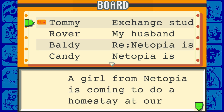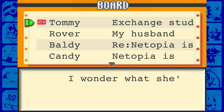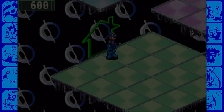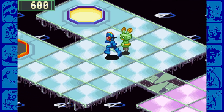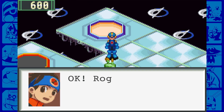A girl from Netopia is coming to do a homestay - she's studying net navis. The commentator notes a lot of those board posts are going to be coming up in the next episode. Now that we've checked out the board, heading back to that conveyor belt pointed out earlier - it'll be faster if we jack out first.